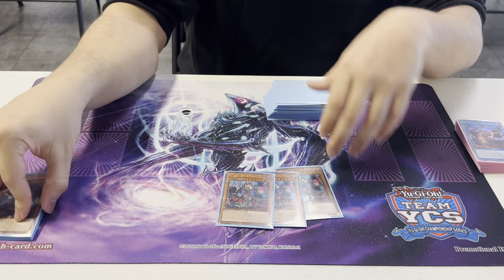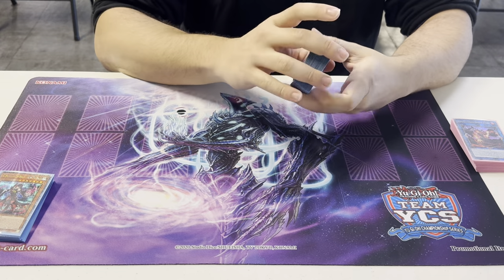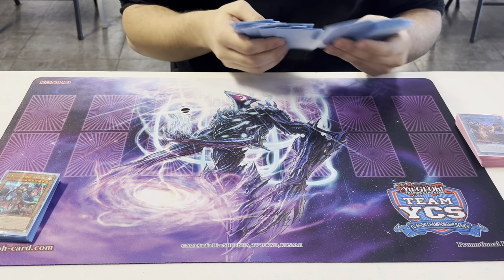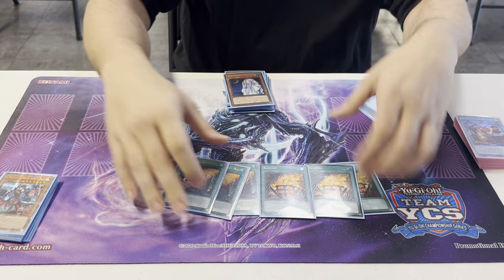3 copies of Witch — just another starter, extender, just everything you want. And then it's like 3 Bonfire, 3 Wanted — just more copies of the same engine cards.